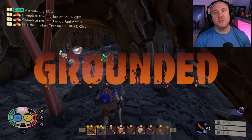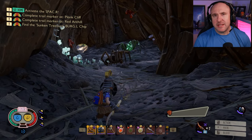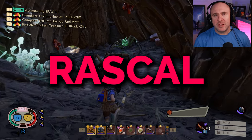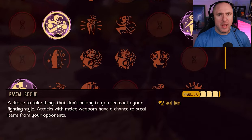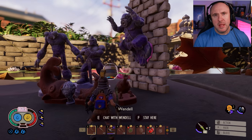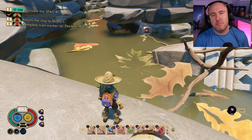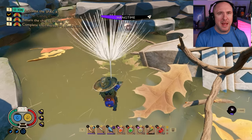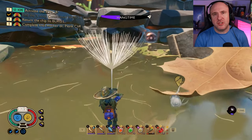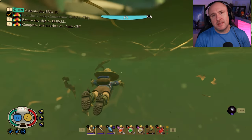Hey guys, Chemical Apes here and welcome to Grounded from the latest Super Duper update. There is a new mutation called Rascal Rogue. It requires you to collect all seven statues to max it out. All seven statues will typically be found in the labs around the map. Unfortunately it pretty much takes you to the end of the game to get the seventh, but let's have a look at them.